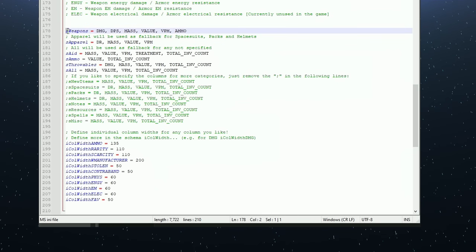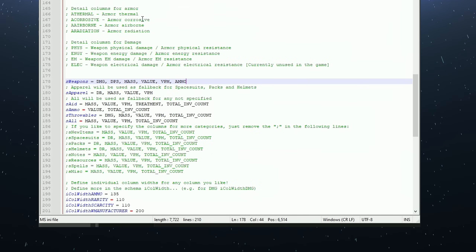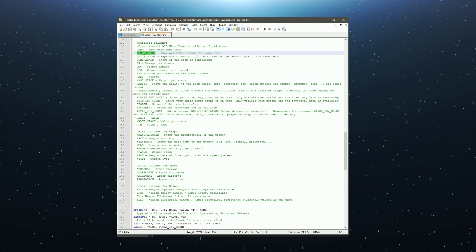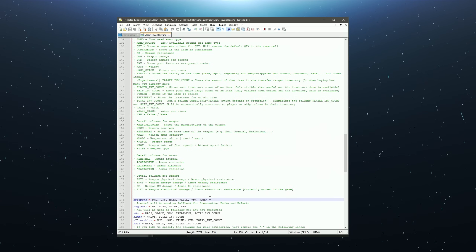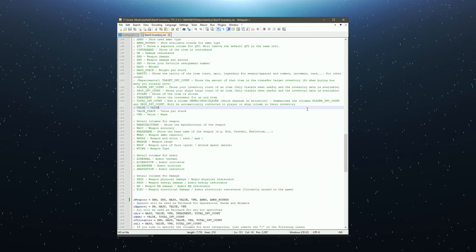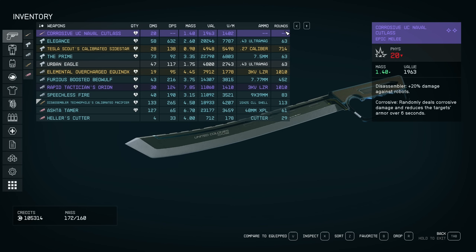There are a lot of things you can tweak here, but I will show you how to add a column to the default columns. For weapons, for example, I'm going to find the section that says sWeapons equals, and currently it's damage, DPS, mass, value, VPN, and ammo. I want to add ammo rounds — I'll look it up here to find the right column name, right click and copy, go down, press comma, then Ctrl+V to paste ammo rounds, and then Ctrl+S to save. Now when I load a new game and go into the weapons section, rounds is already added — I no longer need to add it each time.